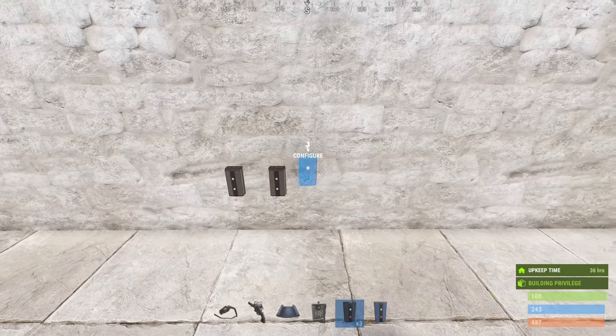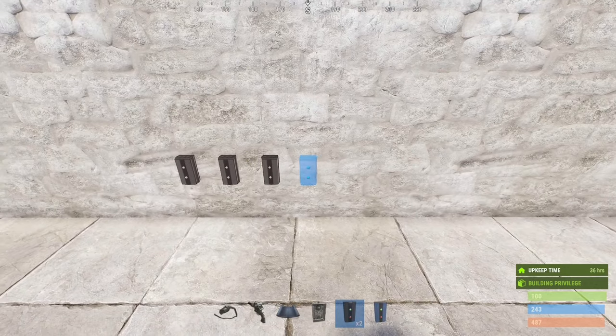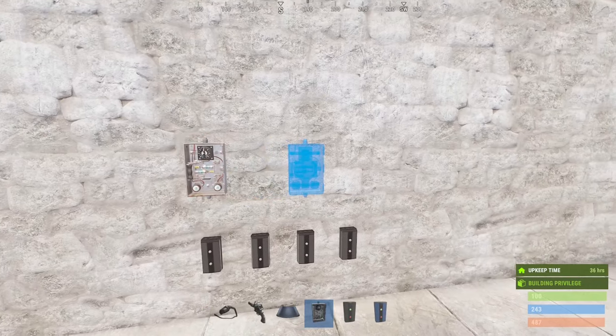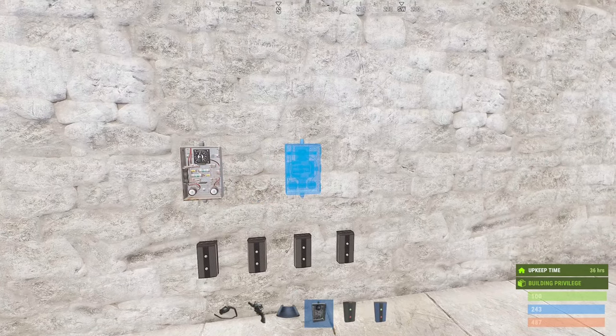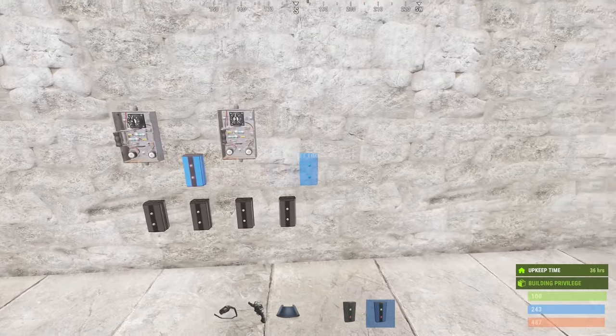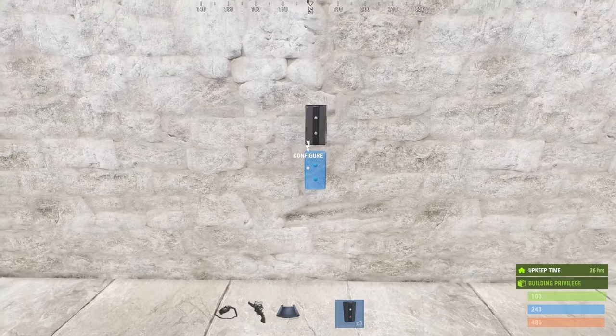Right clicking while wiring will clear the current wire, even when looking at another I.O. component. And the best quality of life feature is of course the entity snapping. When placing down a new component, simply press left shift while doing so and it will automatically align itself with the closest one. You can snap to the top, bottom and sides.